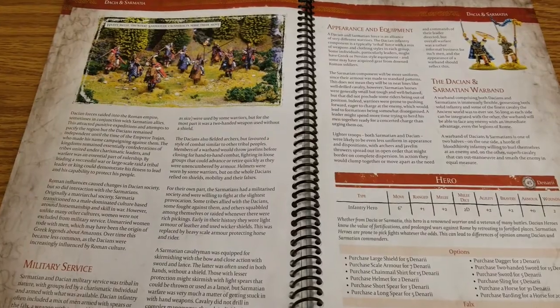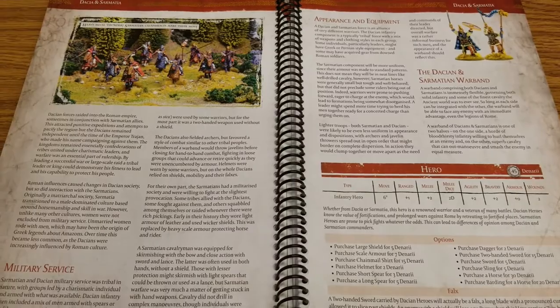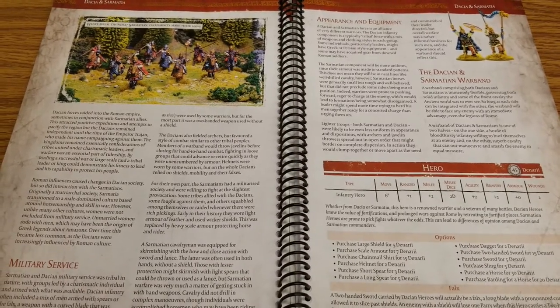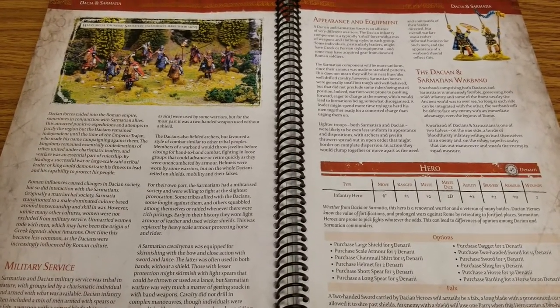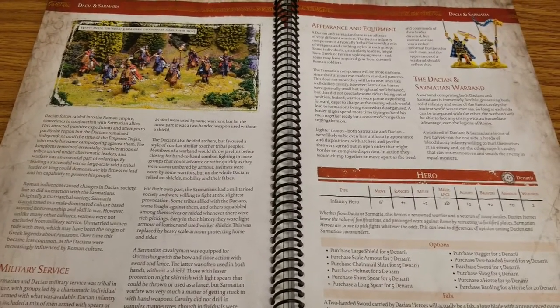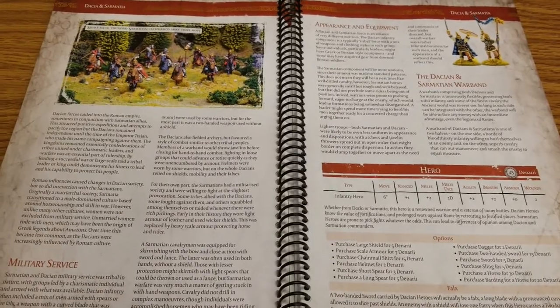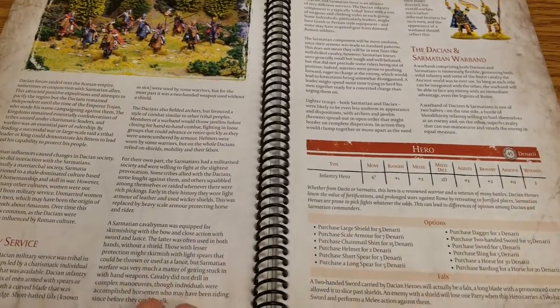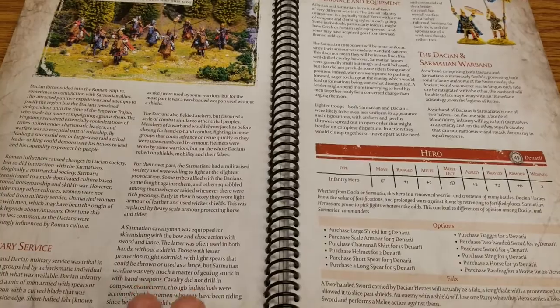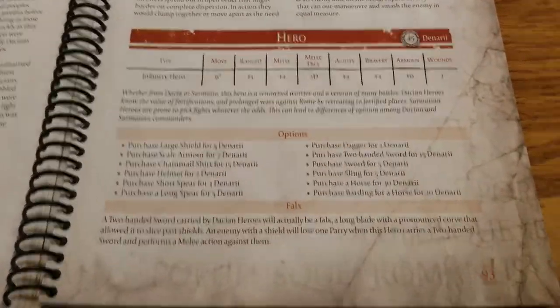The Dacians are going to be a little bit more like the tribal-type troops — really a little bit more like Gaul, Germania, that kind of stuff. Then the Sarmatians bring in the cavalry element with basically the heaviest cavalry really in the game. They're cataphracts. SPQR does a nice job of giving you a little bit of history background, but let's jump into what everybody's here for, starting off with the heroes.